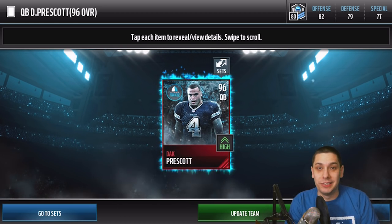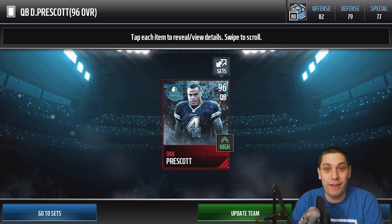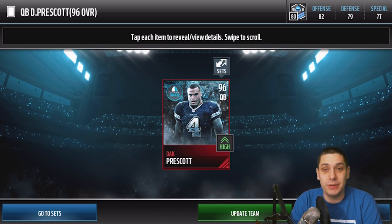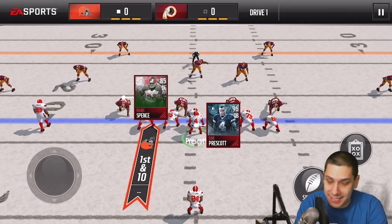Got all the stuff in here — boom — Dak Prescott 96 overall is going to be in this pack. One of my favorite players currently in the NFL, obviously my Cowboys. He is the quarterback for that team, so big fan of this card. I want to try him out and see what he can do in the game. Let's get into some gameplay footage guys — first play we're going to test Dak's arm and see if he can chuck the ball.